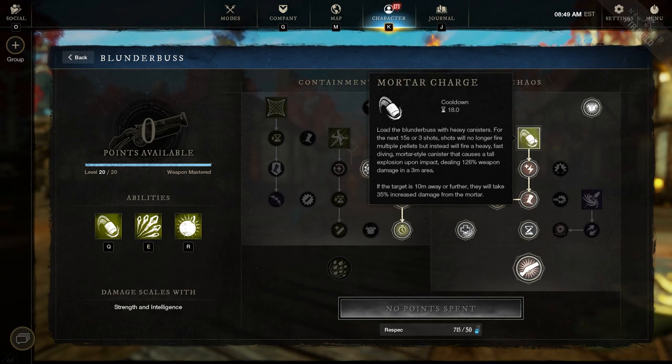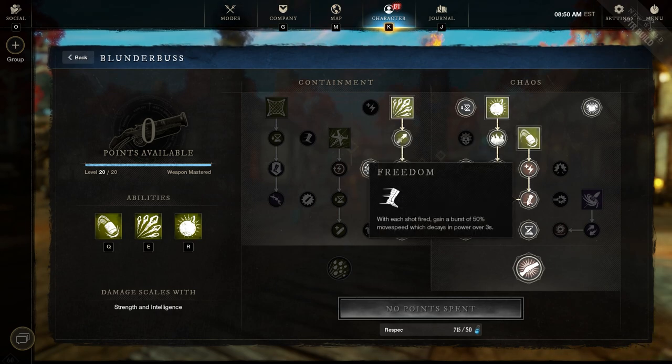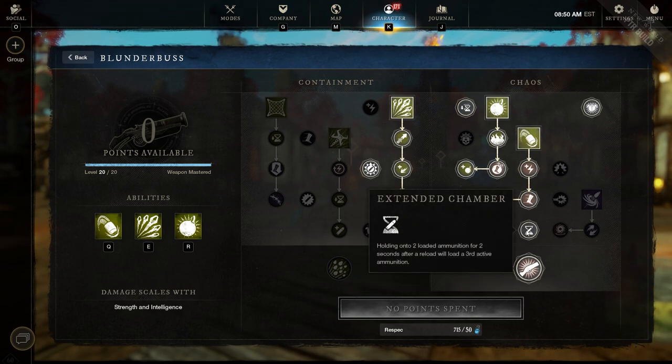For Mortar Charge: load the blunderbuss with a heavy canister for 15 seconds, firing three shots that no longer fire pellets but instead fire heavy diving mortar-style canisters causing tall explosions dealing 126% weapon damage in a three-meter area. Targets 10 meters or further take 35% increased damage. Enhanced by Steady granting 7 stamina per hit, Freedom giving 50% movement speed burst per shot, and Streak granting an extra canister for up to four shots with each hit increasing future mortar charge damage by 10%, up to 30%, for six seconds. I also take Double Down — once every 30 seconds your next ability used has its cooldown reduced by 50%.